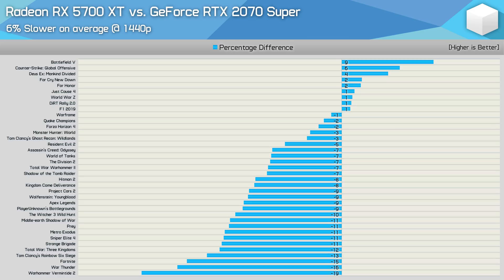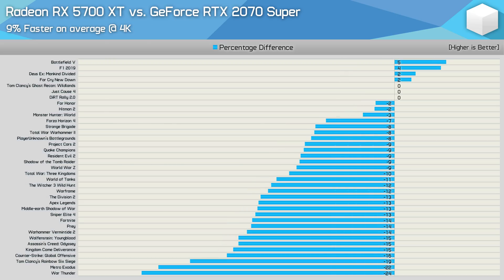What's interesting is that while the 5700 XT is 20% cheaper than the 2070 Super, it was never 20% slower at 1440p. It was 19% slower in Warhammer Vermintide 2, 16% slower in War Thunder, 15% in Fortnite, and overall just 6% slower — making the 5700 XT very good in terms of value. The margin does widen a little at 4K, where the 5700 XT was 9% slower on average and up to 24% slower in War Thunder and 22% slower in Metro Exodus. For 4K gaming there is a reason to consider the 2070 Super, but in terms of value the 5700 XT is technically better.